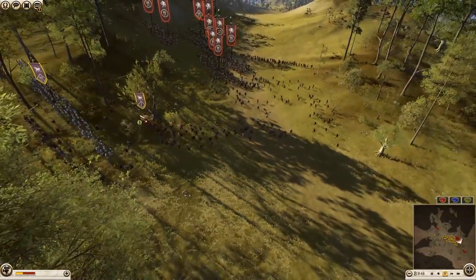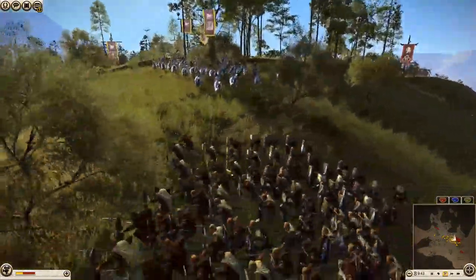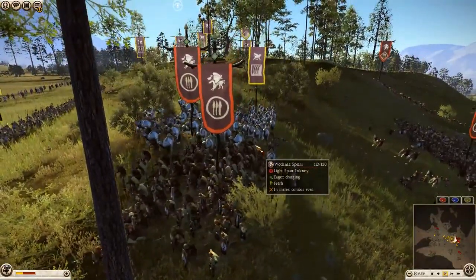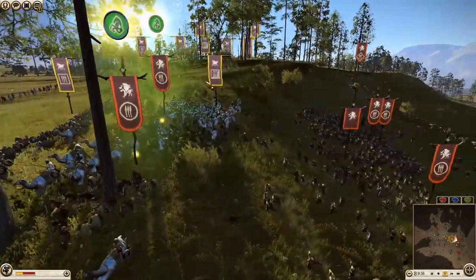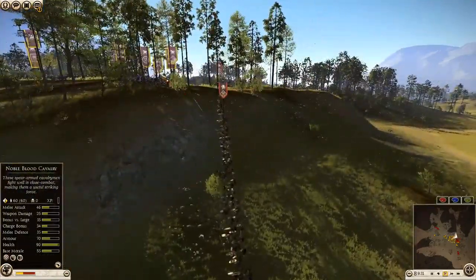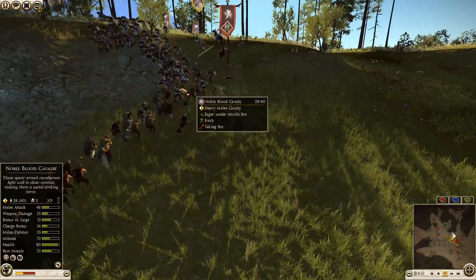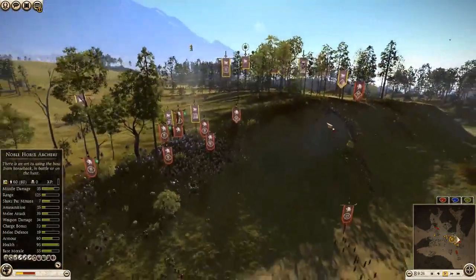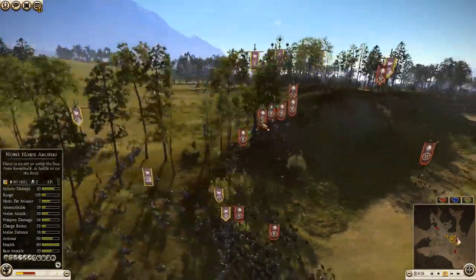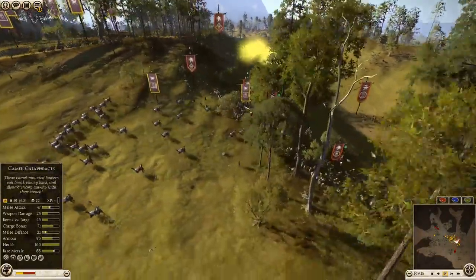He is going to come in here and start threatening my hill men, which is not a problem. My camel cataphracts are getting some nice flank charges down the hill into all of these units - going to get lots of kills. Nice stuff. How many kills did they just get from that? 61. Over here we've got noble blood cav getting a nice downhill charge into these spear levy as well - they're not going to be able to hold out for that. Though there's impassable terrain here which is annoying, so I'm going to have to pull out at a pretty weird angle.